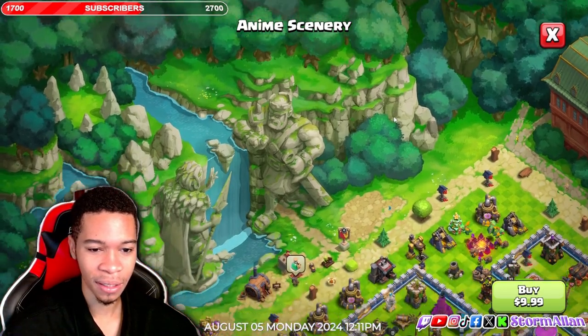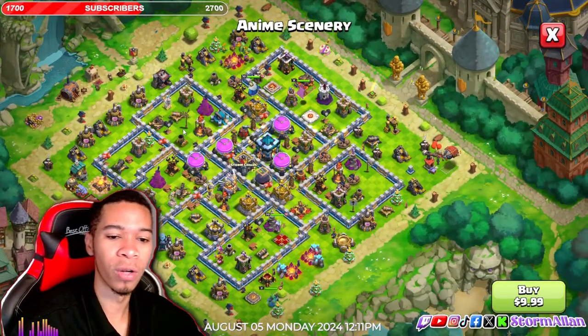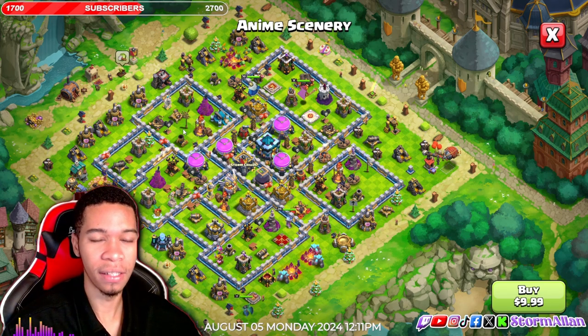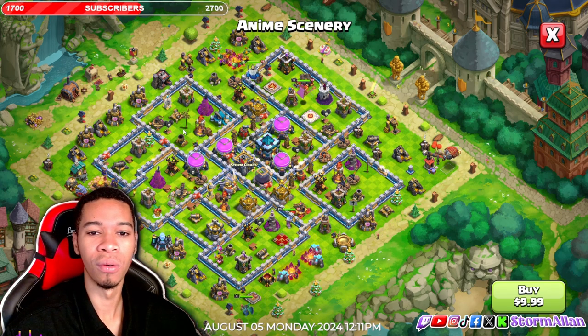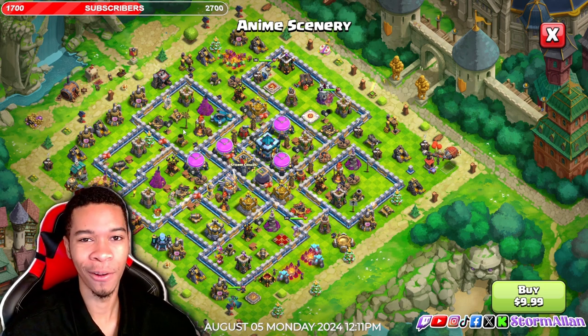I love the colors, I love the little anime easter eggs — there's a little slime in the bushes, so many easter eggs here. Let me know what y'all think about those ratings. I'll rate the overall season a 7 out of 10. Storm Allen's out here — peace.